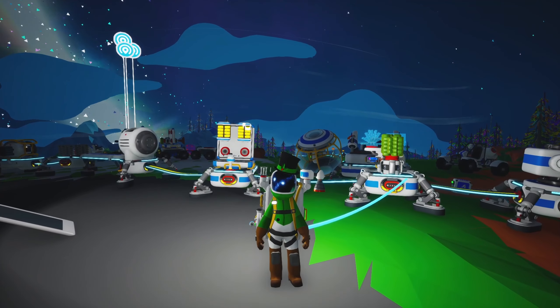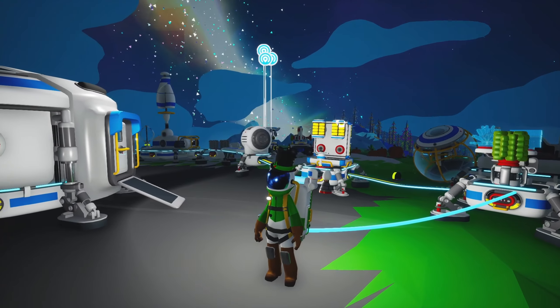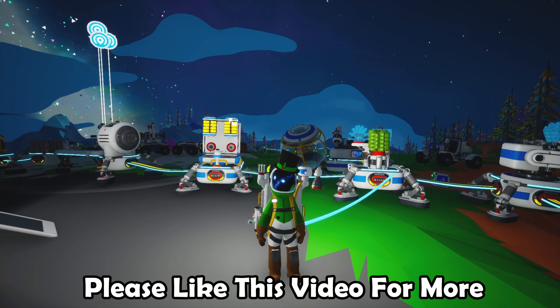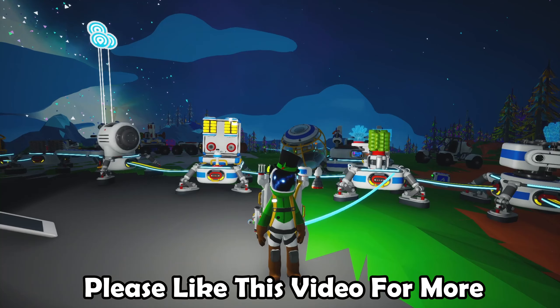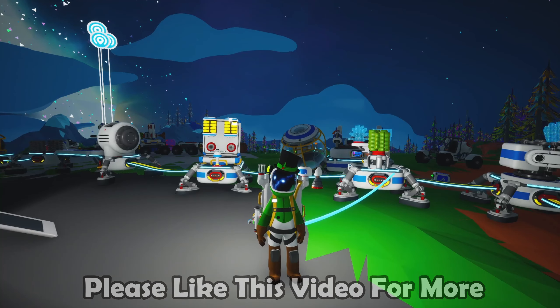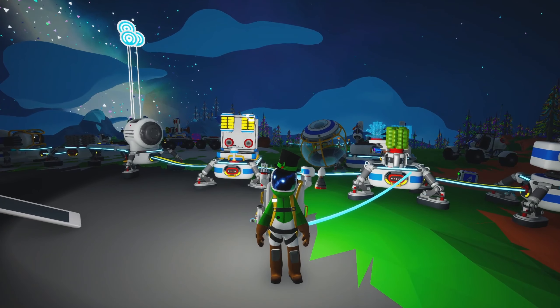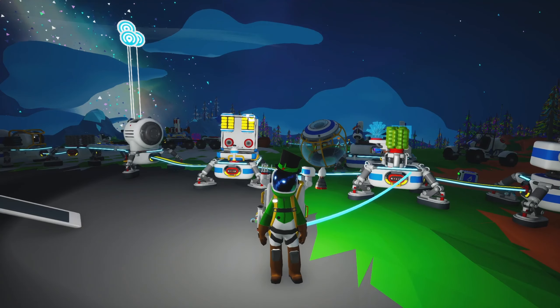Greetings everyone, and welcome back to Astroneer. Today we're going to be doing work around the base, and mostly we're going to be working on gas — by gas, I mean atmospheric resources. There are two of them on this planet, but we need to start getting the technology going because we're going to have to do it on other planets. We're probably going to have to start getting into the habit of building full bases on other planets, because carrying things back and forth is going to start becoming a problem.